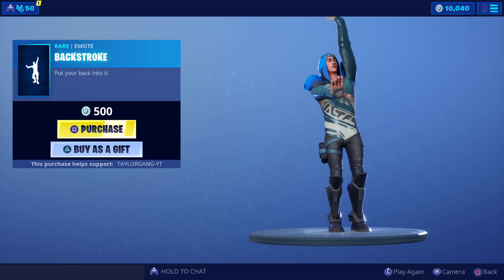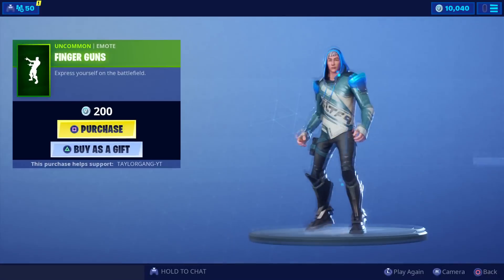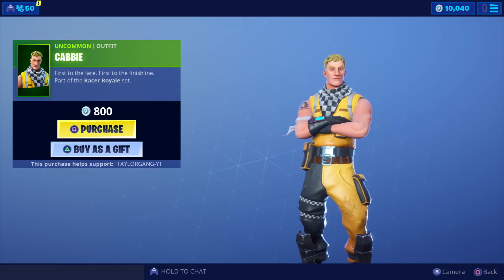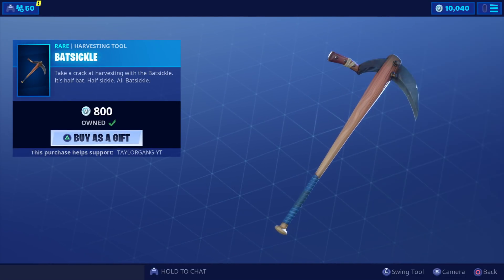Then we have the firebreaker returns, 1200 V-Bucks. The backstroke - yeah, I could do that in real life, but I'm not gonna. Then we got the digital grayscale - this is what it looks like, kind of plain Jane for me, so that's gonna be a hard pass. Then we got the finger guns, 200 V-Bucks, pretty slick for 200. Then the cabbie - I was just thinking about this skin, I might have to pick him up, 800 V-Bucks. And then an oldie but goodie, the batsicle. That's gonna do it for today's item shop.